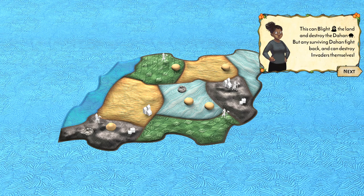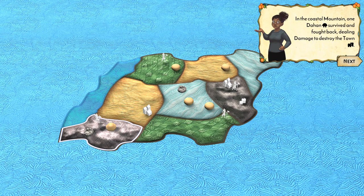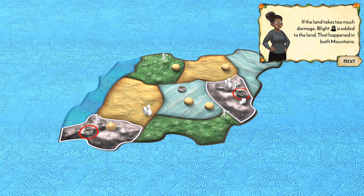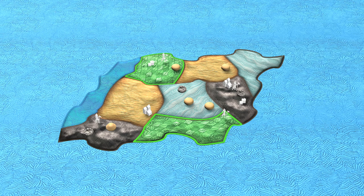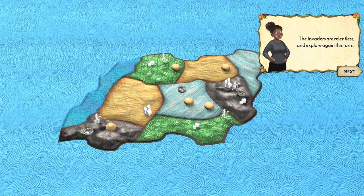During ravage, each invader damages the land and the Dahan simultaneously. This can blight the land and destroy the Dahan, but any surviving Dahan fight back and destroy invaders. One Dahan survived and fought back, dealing enough damage to destroy the town. When a land takes too much damage, blight is added — that happened in both mountains.